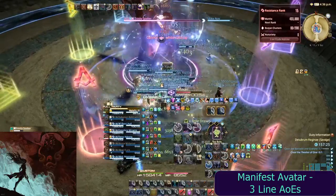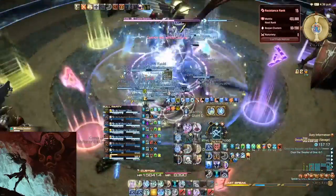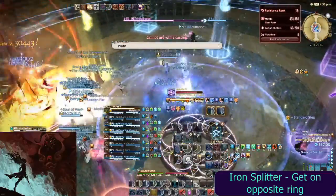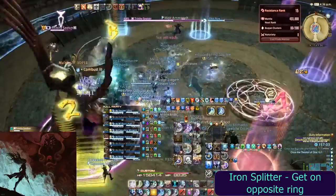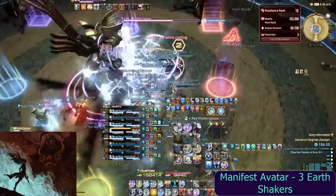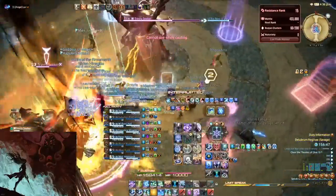Next, dodge the lion AoEs that spawn with the clones. The boss will then jump to a ring and cast Iron Splitter — be sure to be on the opposite type of ring than the boss. If he is on the blue tiles, the safe spot will be the yellow sand, and vice versa. After this resolves, he will cast Manifest Avatar, summoning his clone that will put three Earthshakers on players. These need to be taken out of the group while another round of Iron Splitter is cast.